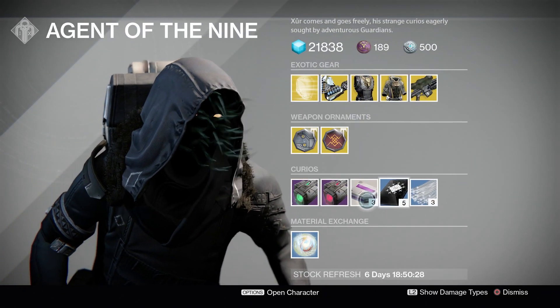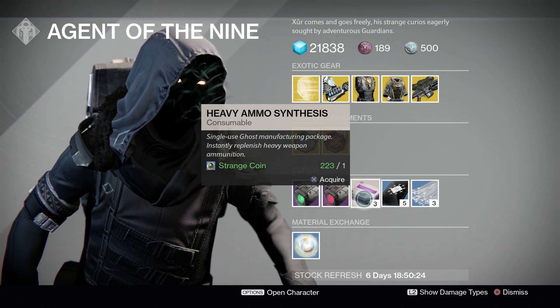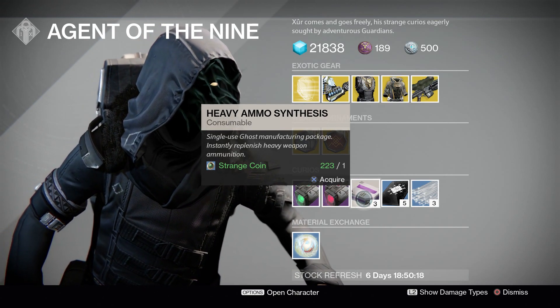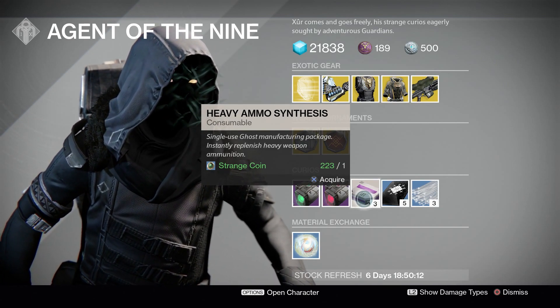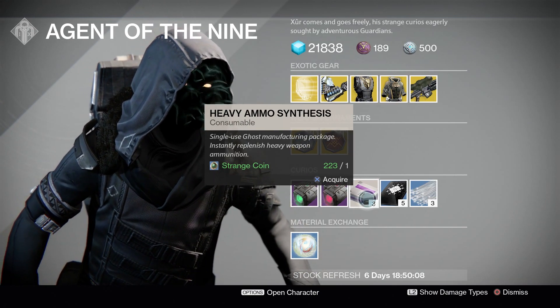Moving on to our Heavy Ammo Synths. This will cost you one strange coin for three Heavy Ammo Synths. This is actually not a bad deal considering Banshee-44 in the tower will charge you 950 glimmer — it's very expensive and adds up very quickly. So if you're big into PvE activities like raids and nightfalls, I would go ahead and stock up on some Heavy Ammo Synths.